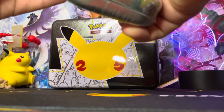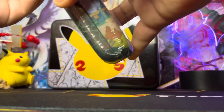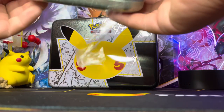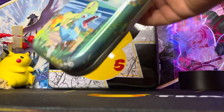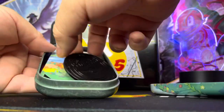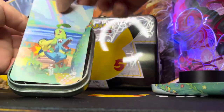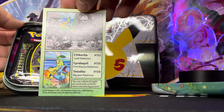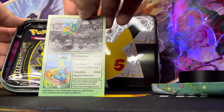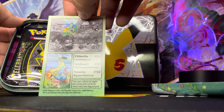Stay tuned! Also, thank you guys for joining and thank you for all the new subscribers. We're so close to 250 subscribers — I really appreciate it, hopefully we can hit it soon. Let's go ahead and take a look at what we got in this one. This minitin, like always, comes with the celebrations coin. This one is going to be Chikorita, Cyndaquil, and Totodile. Chikorita is number 152, the Leaf Pokémon; Cyndaquil is 155, the Firemouse Pokémon; and Totodile is 158.